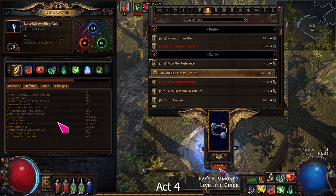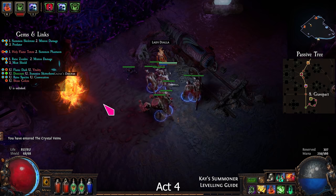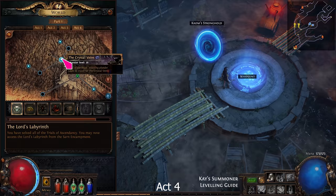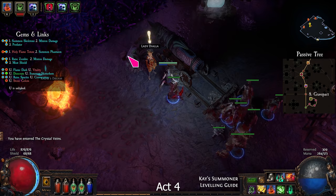Make sure you have 75% fire resistance before continuing. Return to the Crystal Veins and enter Kaom's Dream. Find and kill the boss. Pick up the Eye of Fury and portal to Highgate. Go to the Crystal Veins, talk to Dialla, and make your way to the Bowels of the Beast.